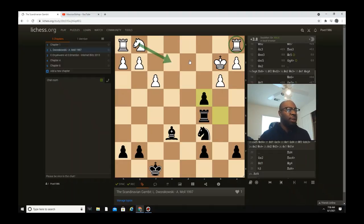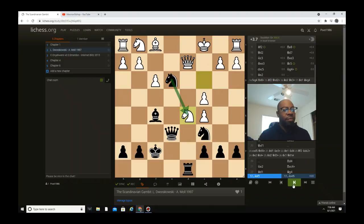Once he develops his pieces he should be fine, but that's why the engine recommended it for black — it gives white a little advantage. It looks like black could be good, but with the extra rook white might actually be slightly okay.